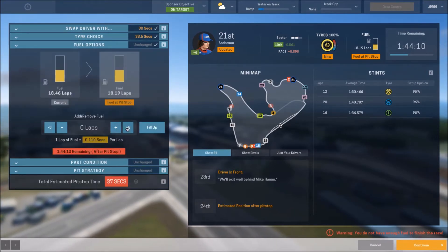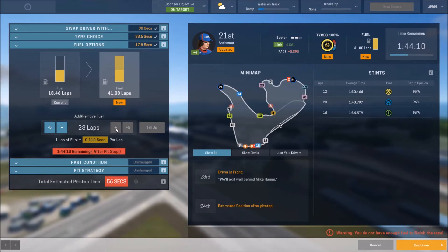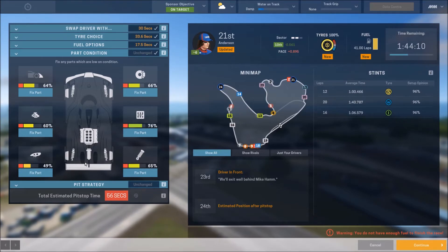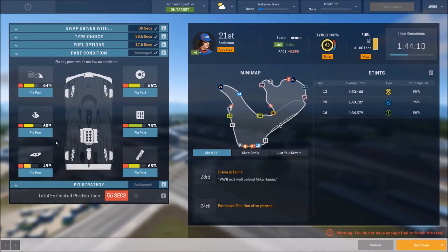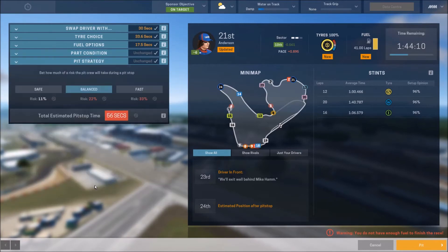We're going to fill up the fuel and give the most we can get. Park condition looks good and everything looks great. The engine is a little bit lower than I'd like but it's still perfectly fine for this point in the race. Everything else looks like it might hold on except maybe the rear wing.